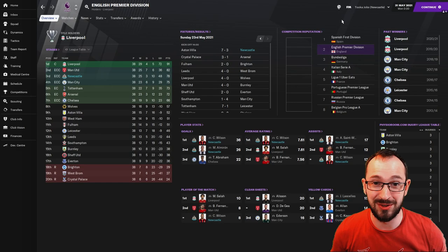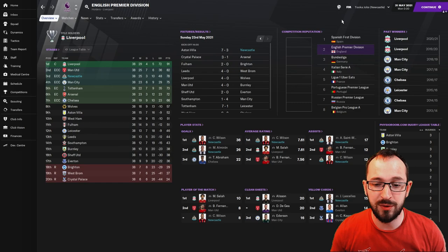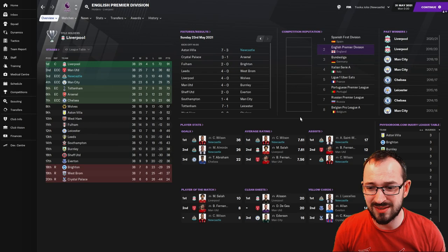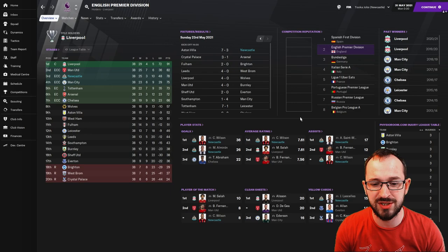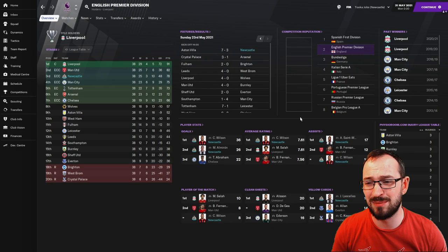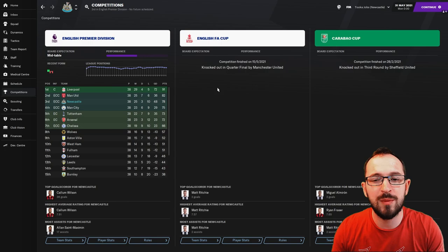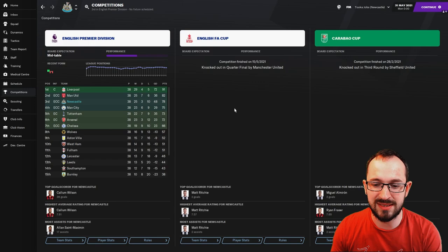Newcastle — that is where the surprise is. Third place for Newcastle. Champions League football for Newcastle, absolutely fantastic. Callum Wilson the striker: 36 league goals, coming first, with Almiron coming second with 26. Average rating belongs to Callum Wilson, 7.61. Assists: Saint-Maximin and Wilson first and joint second, 17 and 12. Player of the match: Callum Wilson again — a happy, successful season. Newcastle's competitions: FA Cup got all the way to the quarter-final, went out to Manchester United, and the Carabao Cup, third round, Sheffield United — unfortunate, but with a team like Newcastle you're aiming to build reputation and take the club back to the glory days.